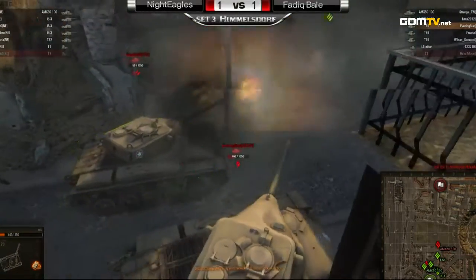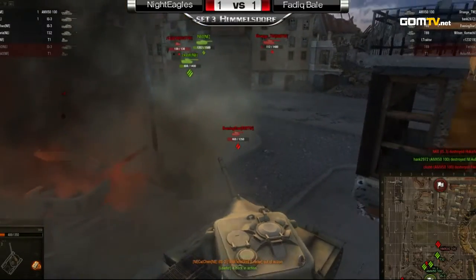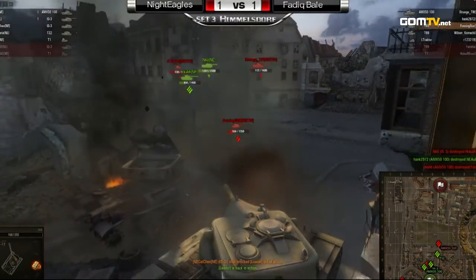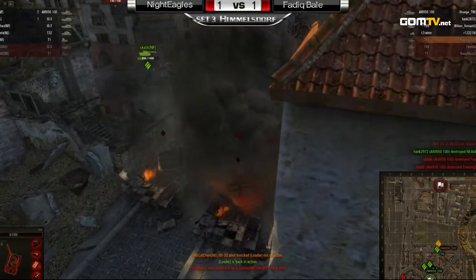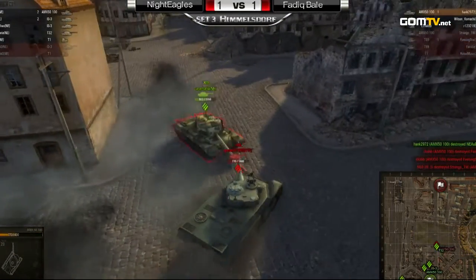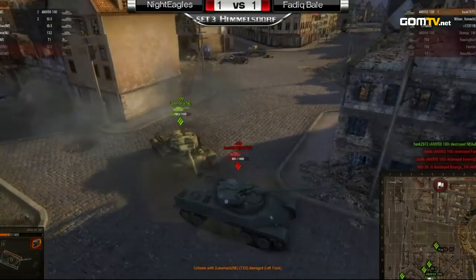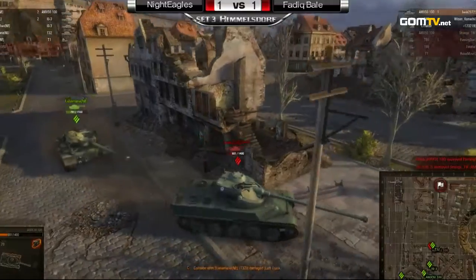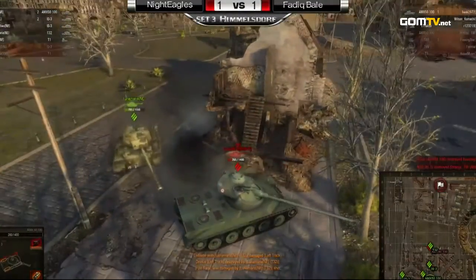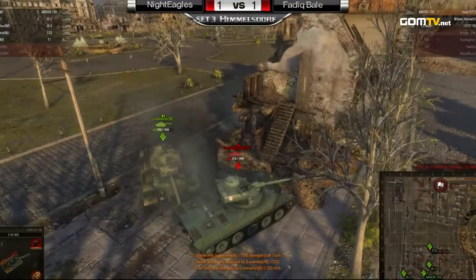It's a close firefight. The Night Eagles are taking a lot of damage, same with Fadig Bale. Fadig Bale loses one tank — one T69 going down, one IS-3 going down on each side. Fadig Bale losing another T69 here — they are losing tanks left and right. Their flanking maneuver has actually backfired on them. It was a superb defensive play by the Night Eagles.